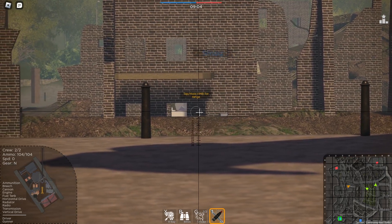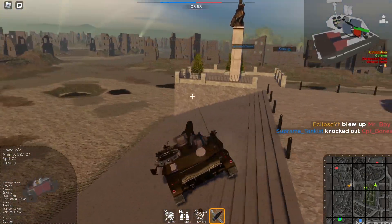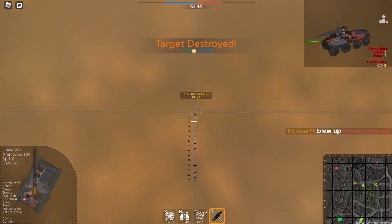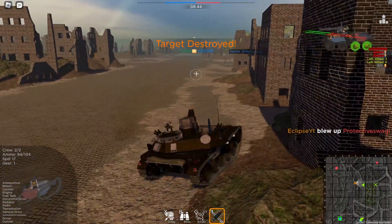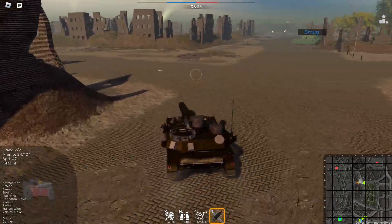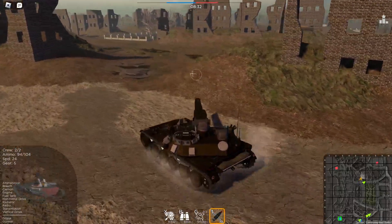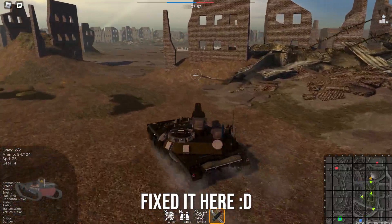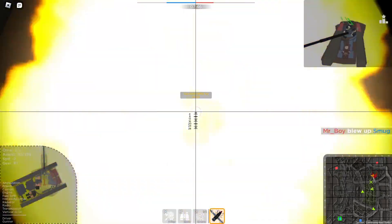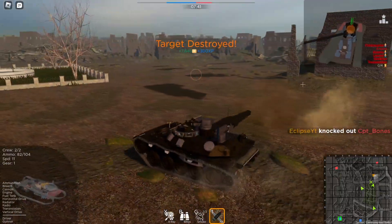Someone's ahead of us — one down. He was looking at me too, so he knew I was there. Two down. One cool thing about the HSTVL turret is that you have this target reticle so you can figure out where you need to shoot. We got a mouse build — nice, nice. I'm going to go around them.